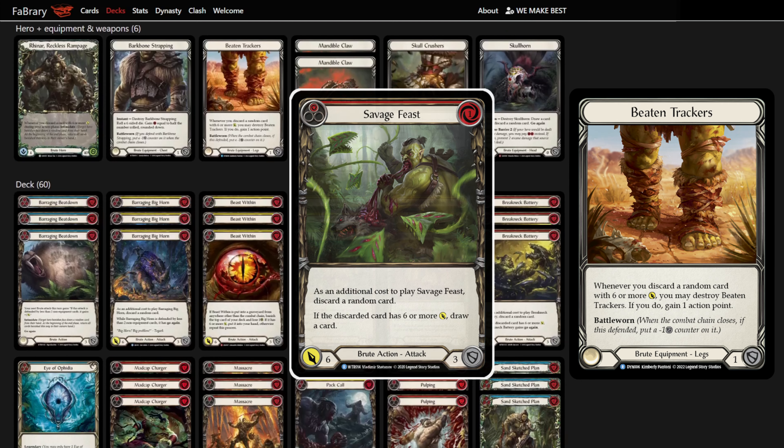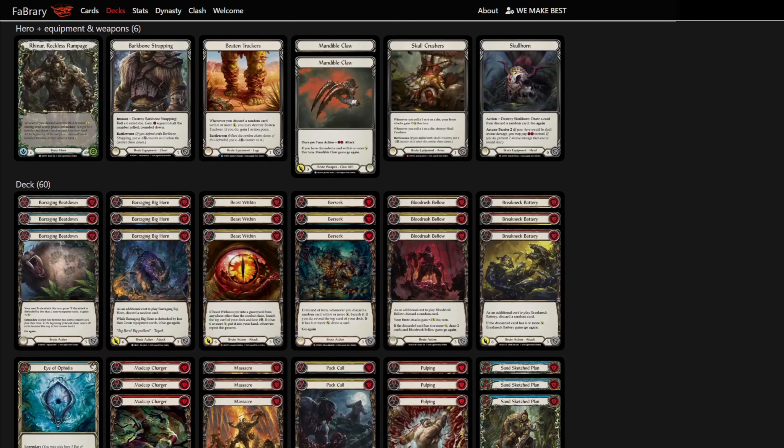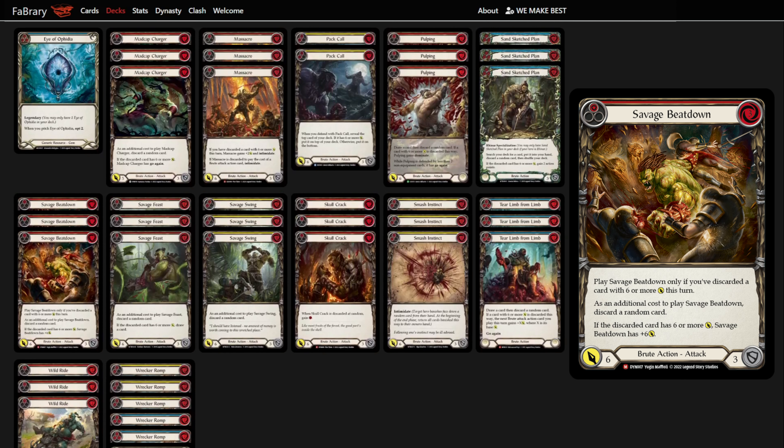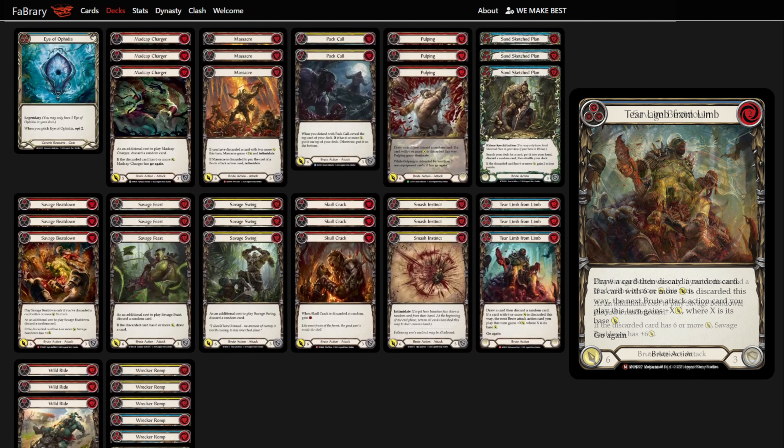These boots when paired with Savage Feast lead to extremely powerful turns. Dynasty also gave us access to Savage Beatdown, a crazy powerful Chain Ender that works perfectly with all of our go-again attacks. We've found this card to be extremely valuable to the deck's success, so we've also opted into playing Tear Limb from Limb in order to maximize the consistency to cast it.